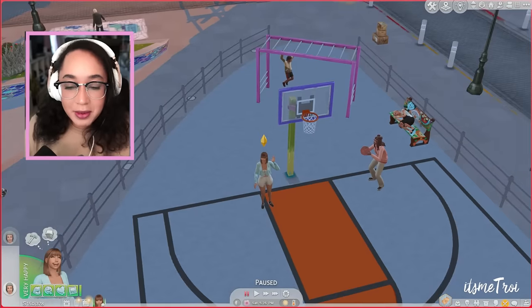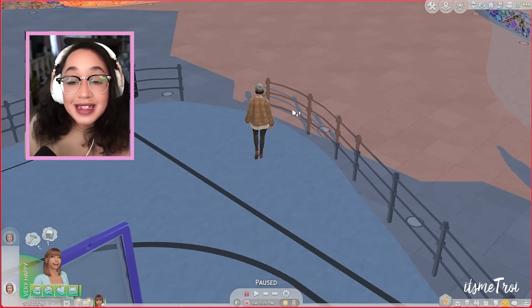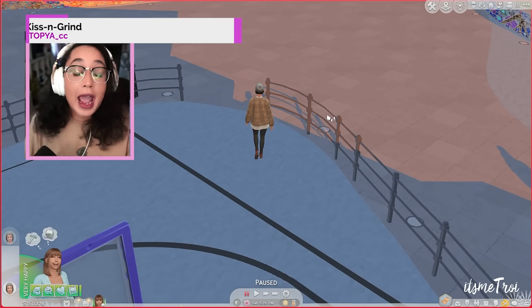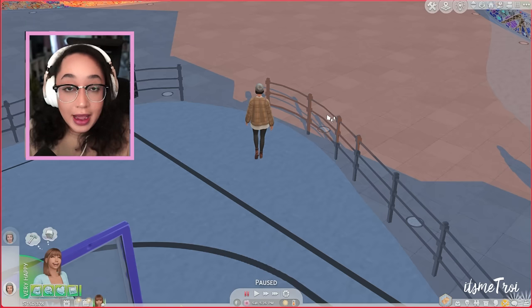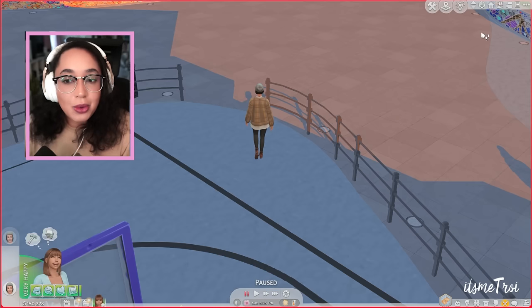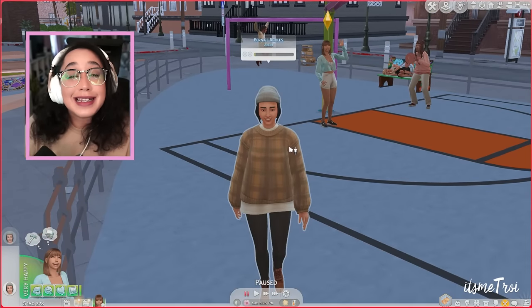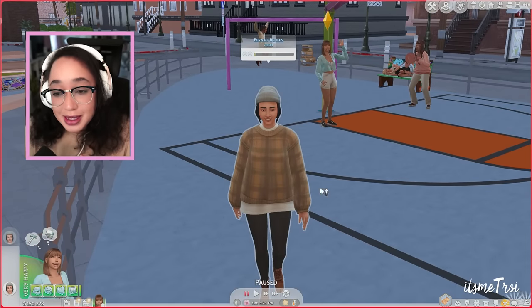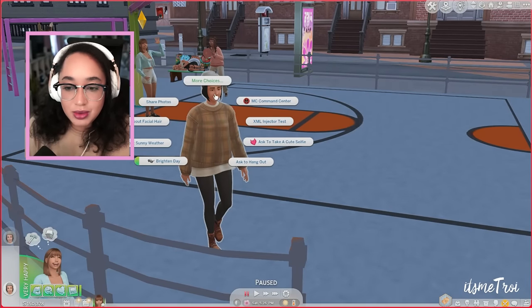I'm with my sim Martha. The first mod is Kiss and Grind, and I will tell you about this mod till the cows come home — it is so good. Not just because of the animations, but because it does help with romance. It's from Utopia and gives you a bunch of different interactions you can do with your sims.